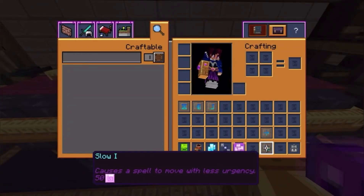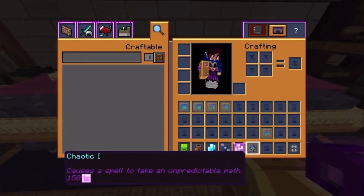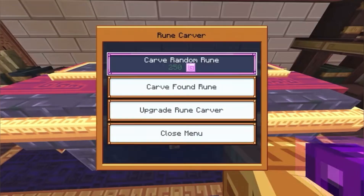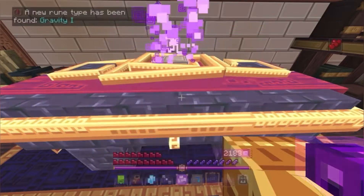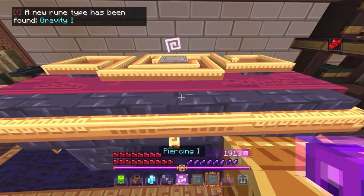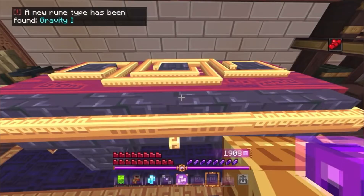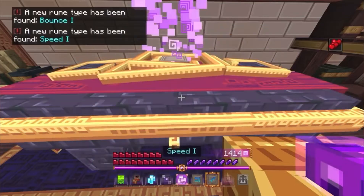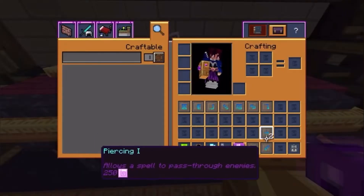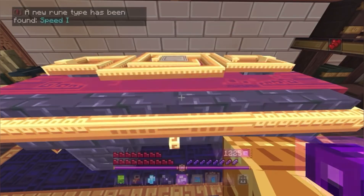Slow one — we're going to put all these other ones on the ice more than likely. Chaotic — that's weird. Another slither, another gravity, another piercing — this is not looking too good boys. I'm running out of money fast. A bounce one, a speed — yes! So we have piercing and speed, we just need one more.